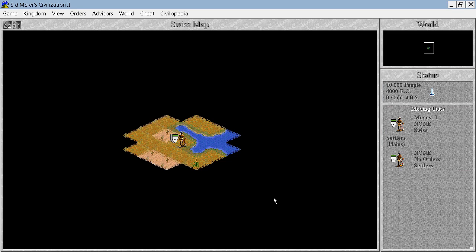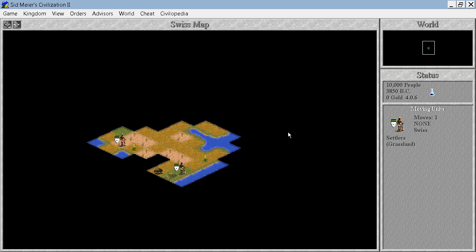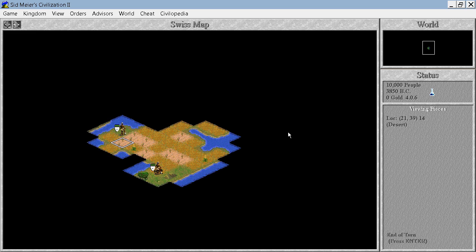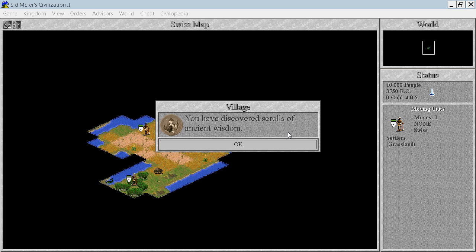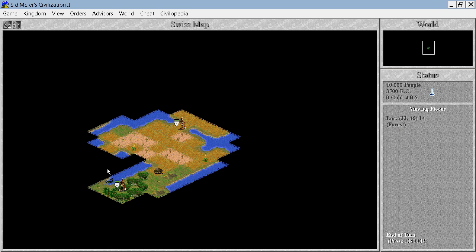We start in plains. I need to change the zoom to standard zoom and let's do some exploration. I'll go basically around what seems to be an island. We already have three special resources here, but no rivers and very few grassland tiles. There's a hut — we discover ancient wisdom, and Code of Laws will be very useful. It's on the way to Monarchy. We also have whales over here, but we can't make a city there because it's an ocean tile. That's quite unfortunate.